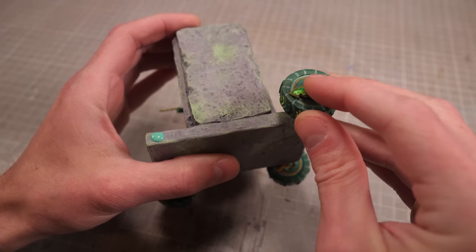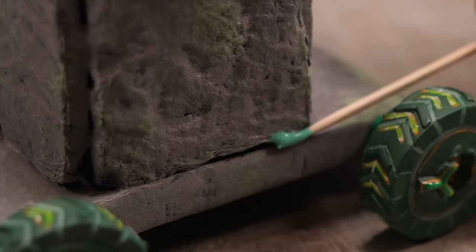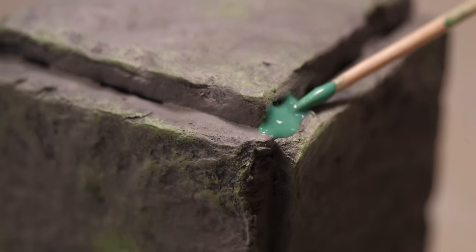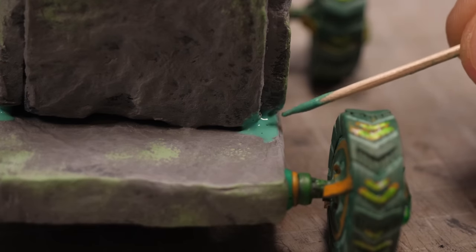Once I've got the wheels and a singular arm attached, I'll take a bit of the green goo and slip it between the cracks on the stone slabs, since it seems to be the stuff that's holding this boxy tank together. And with that, my tank boy is built, so it's time to make his equally awesome enemy.